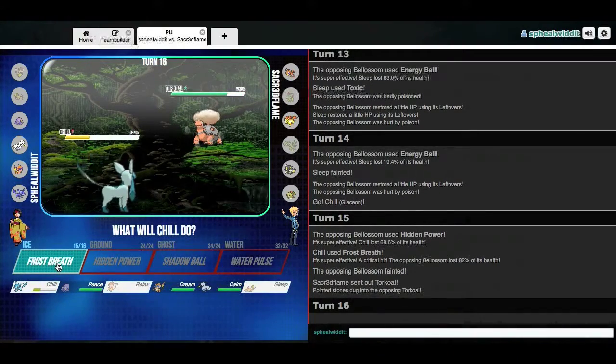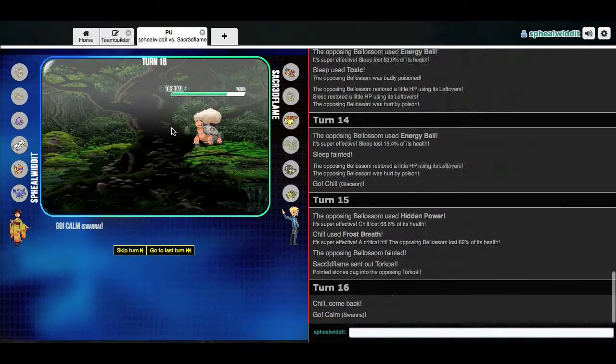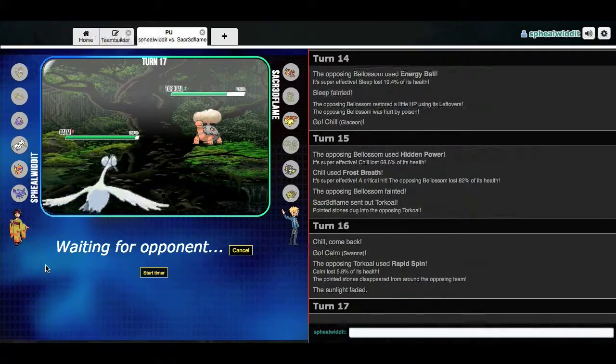Energy Ball — probably Chill. I think Chill can take anything. She's got a lot of special bulk. So that doesn't do enough, and I'm just able to take it out with a Frost Breath. I kind of made an oversight with this background — it doesn't really fit too well with the sun. But oh well.